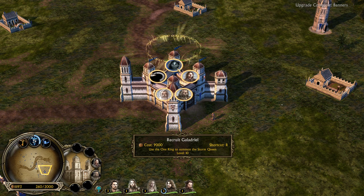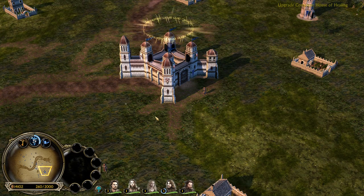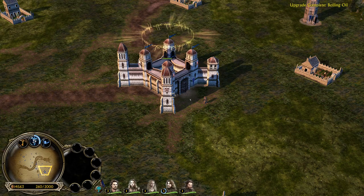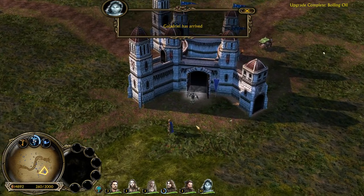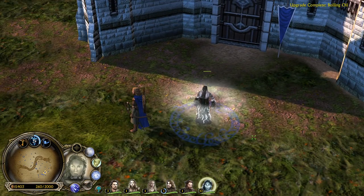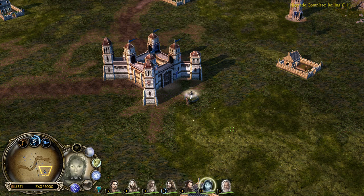I'm going to pause the video here, and we will be back once Galadriel joins the battlefield. The day of the orcs is gone - the time of the elven queen Galadriel has come. And there she comes - Galadriel. She's looking pretty mad to me. That's the ring hero for the good factions: Men of the West, Elves, and Dwarves.